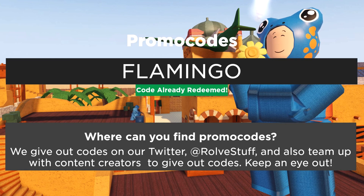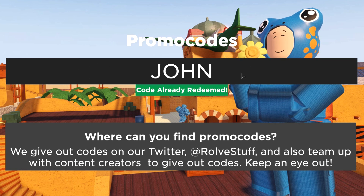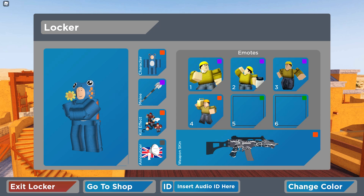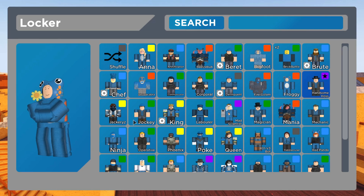The next code is going to be Flamingo. Now we have the code Epic Rika, then CB Rogues, then John — let's redeem that code. And now we have the code Kitten. A lot of you say those codes are old, but unfortunately they haven't released any new codes yet. Those codes will give you a ton of announcers — by redeeming them you will get announcers, and you should get some skins as well.